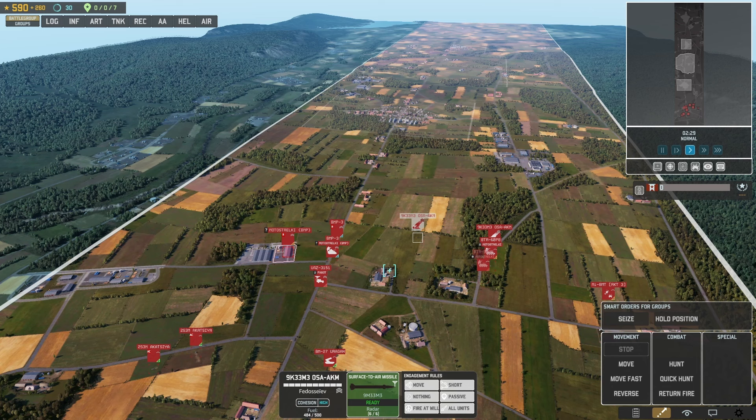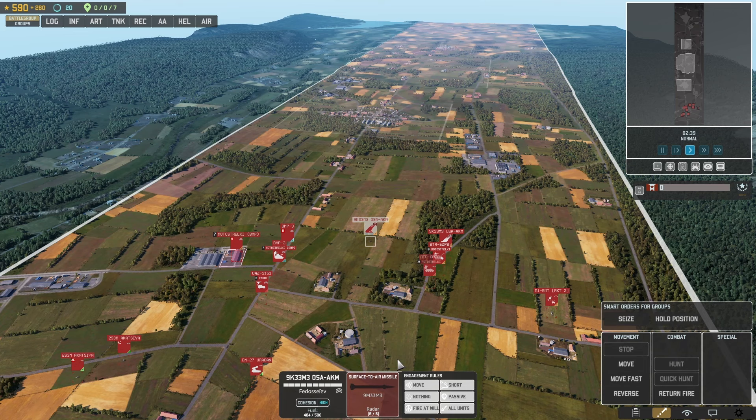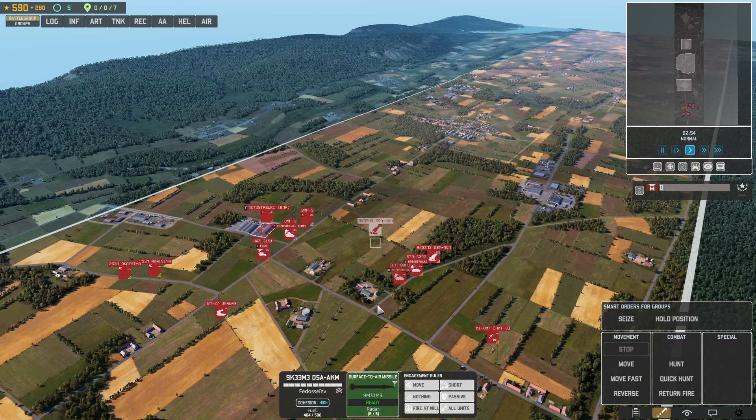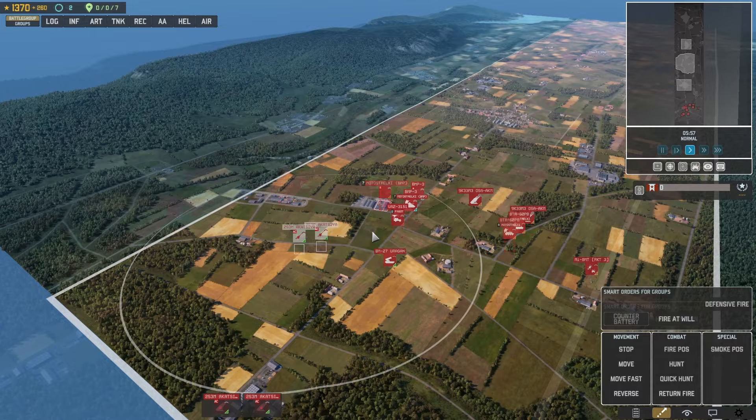For AA management, control group all of your AA so that when something flies by you can quickly press H to turn off all their weapons. When weapons are off they cannot be SEADed, which is amazing. Also, if a unit is out of ammo it cannot be SEADed either. For example, press Control+2 to create a group for your OSHAs, then press 2 and H to toggle weapons off across the group.